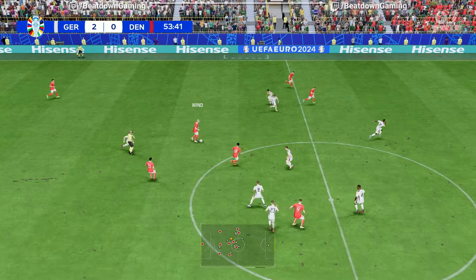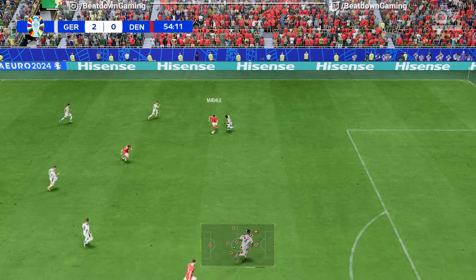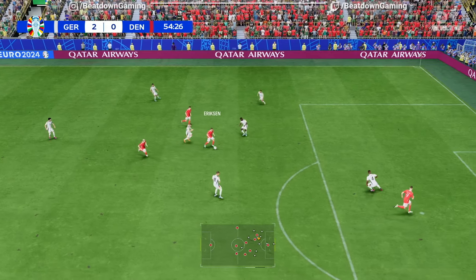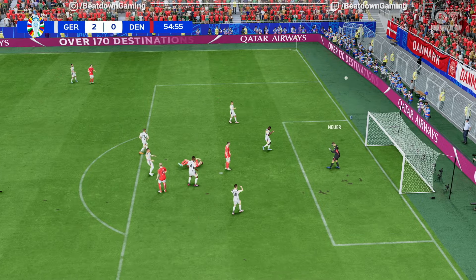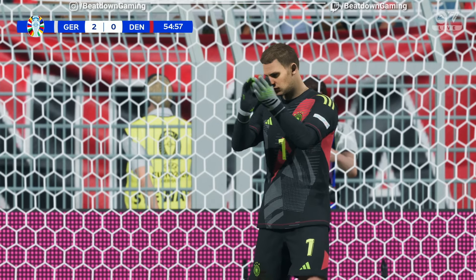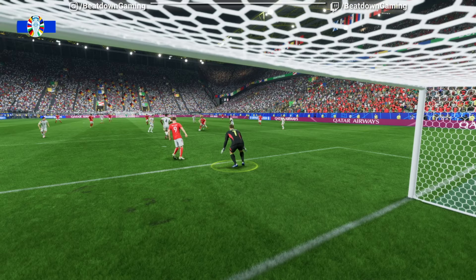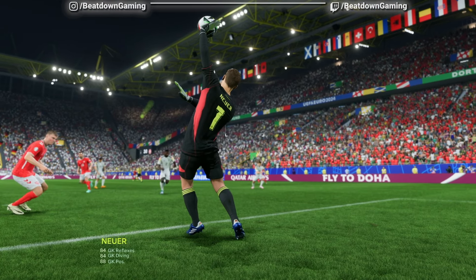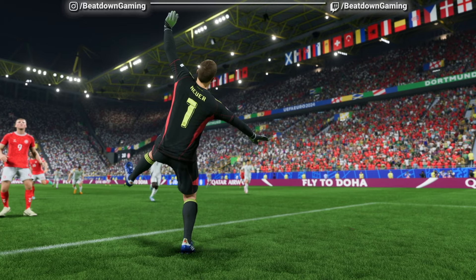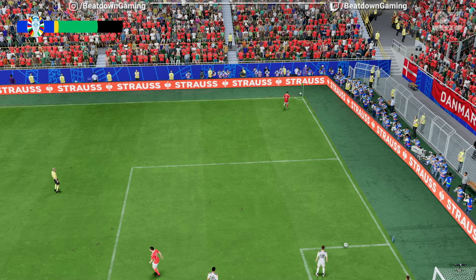Oh, he's gone short with it. Kimmich — textbook defending inside the box. And the counter looks on here, options available. Eriksen throwing his luck — well, very effective goalkeeping to touch it over. Corner awarded.